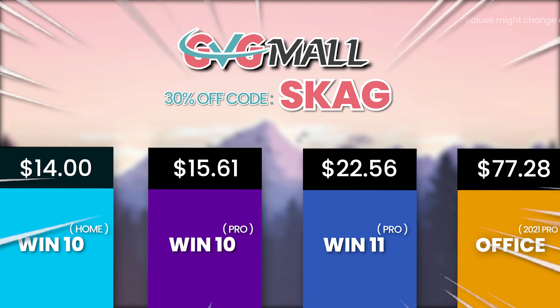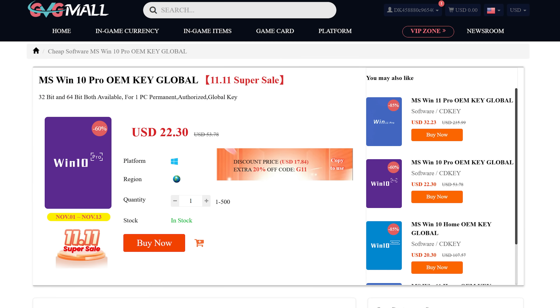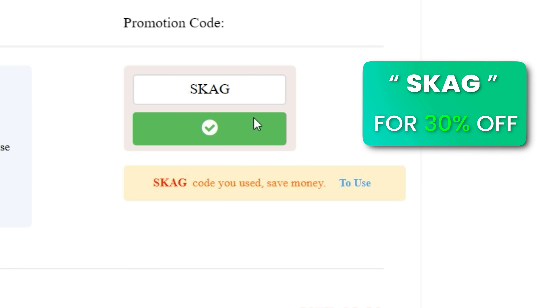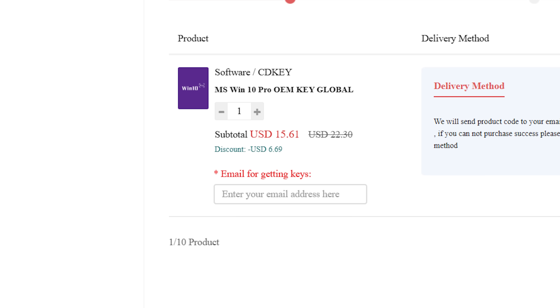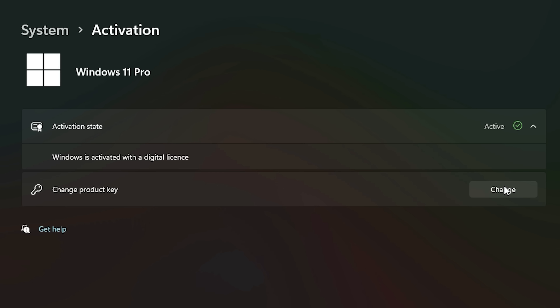Today's sponsor is GVG Mall, bringing you lots of software deals like Windows 10, Windows 11, Office 2019 or 2021 with a new Windows 11 design. For all of these, you can use my SKG discount code for 30% off — getting a Windows 11 serial key for $22 and the Windows 10 one for only $15. Use the key in your Windows Settings and you'll have an activated system.